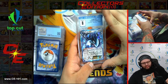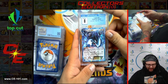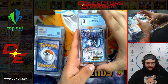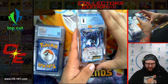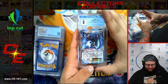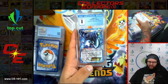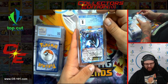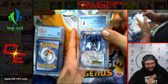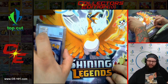Lugia EX from Legendary Treasures — technically this is the Team Plasma Lugia. This guy was highly speculated to be pretty good back in the format. There were a couple decks that played him and utilized him pretty well, but I just never liked him personally. Felt like he took a little bit to get set up. Gotta have the Plasma Energy, otherwise he didn't do anything. He's a good clean sweeper at the end if you could sneak him out there.